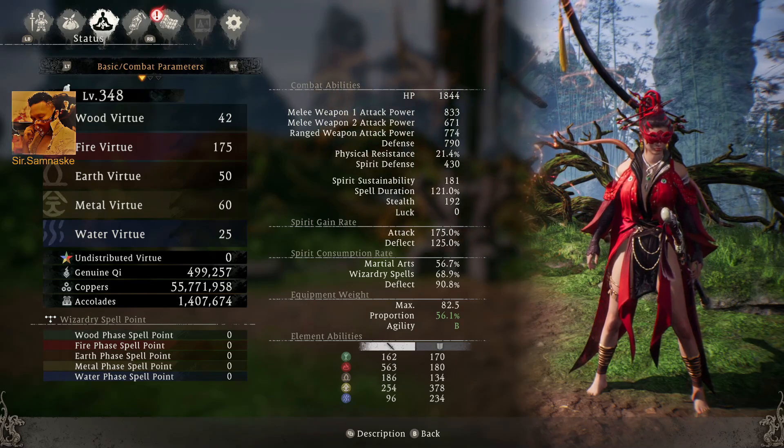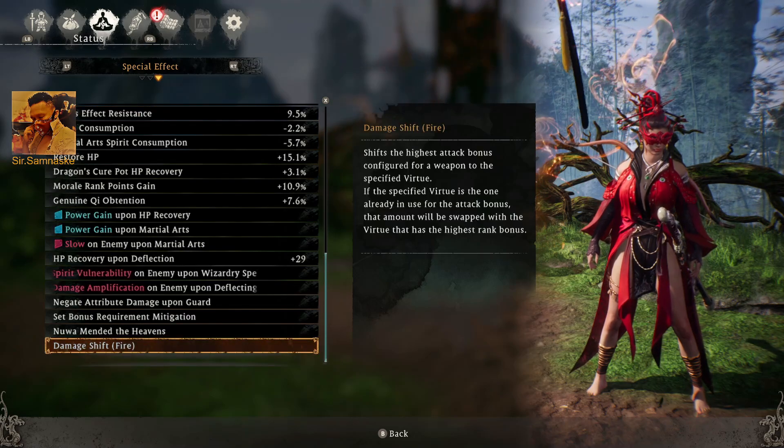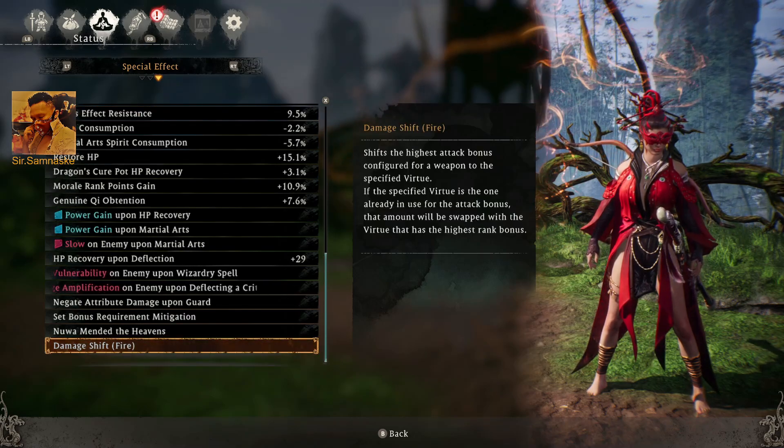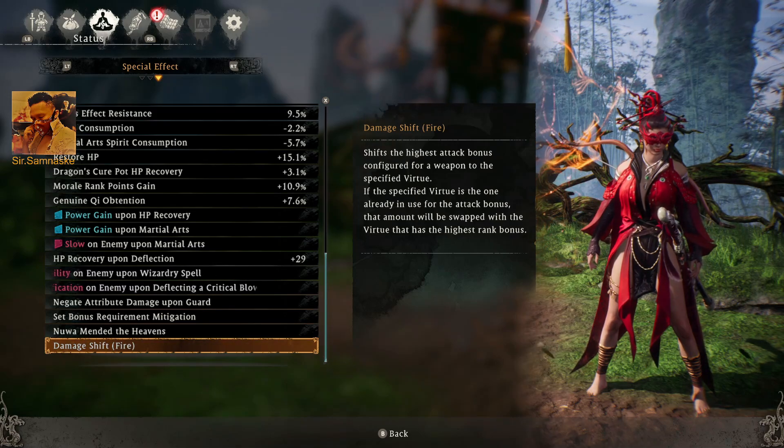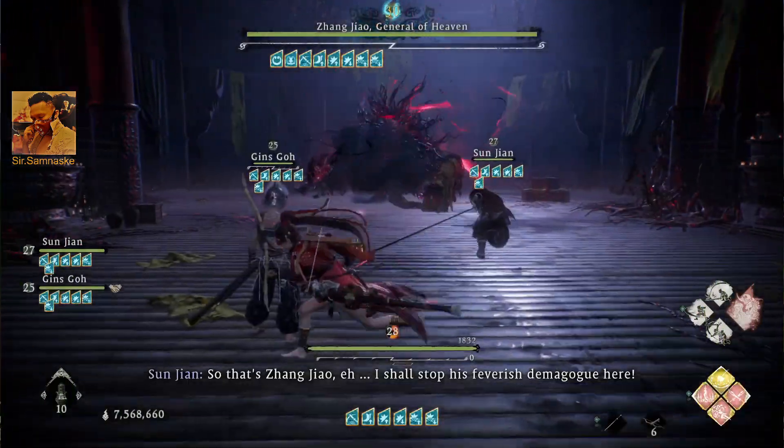I still do 6-star armour. The maximum feature is 175 for each. I'm not sure what the maximum level is now — maybe 400 or 450.